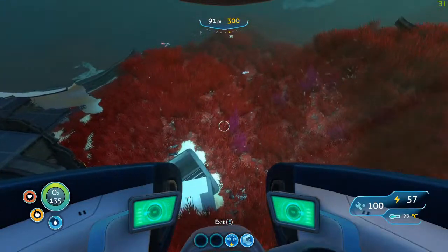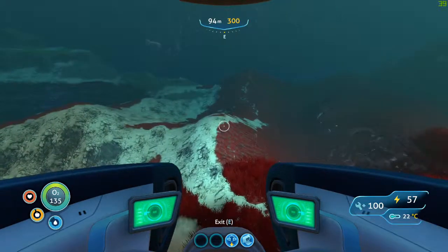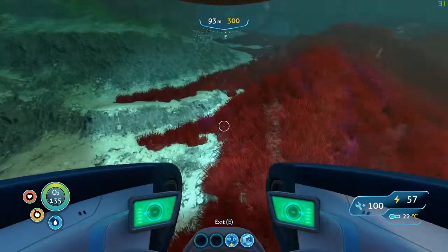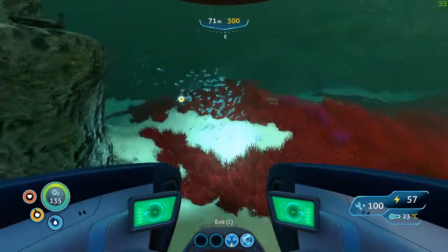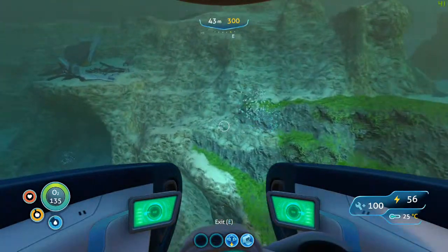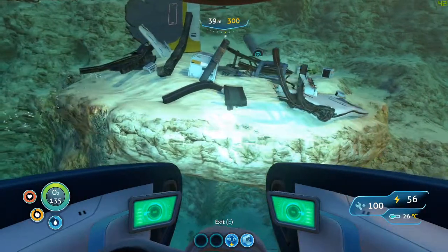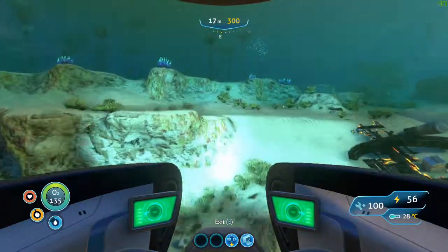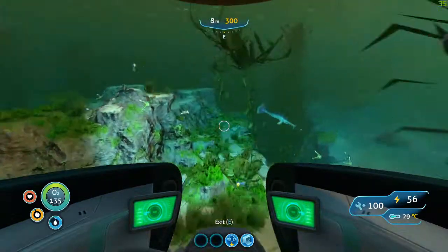Okay, next is directly east of this so we'll just head directly east. We should run right into it. There should be two in this direction — they're both technically in the safe shallows. Yeah, here's one. I think we've been to this one quite a few times. Nothing of interest in here. The next one — this is where we get the grav traps and stuff — should be right over the hill just past this place.